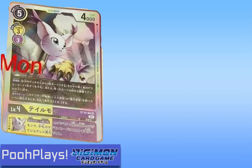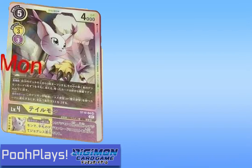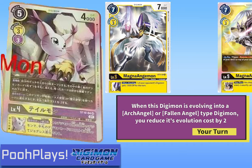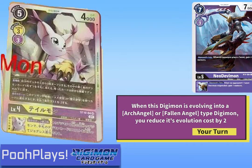Right now with the reveals there's Gatomon, Mastermon, Wizardmon, and the option Chaos Degregation. Gatomon's second effect is that when Digivolving either an Archangel or Fallen Angel you reduce the cost by two. So that's all your Magna Angelmons, all your Angelwomans, your Lady Devimons and Neo Devimons.